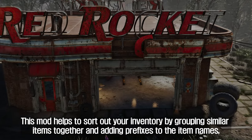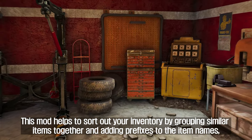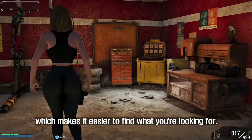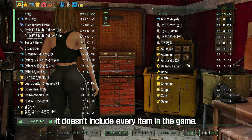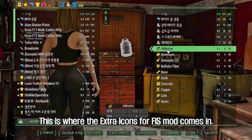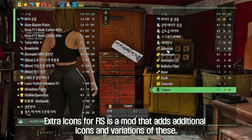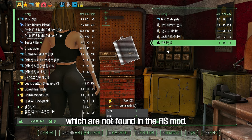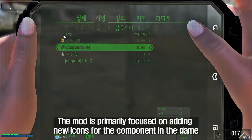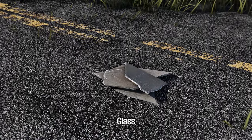The fifth mod to introduce is Extra Icons for Fiss. This mod helps to sort out your inventory by grouping similar items together and adding prefixes to item names, which makes it easier to find what you're looking for. While the Fiss mod is excellent, it doesn't include every item in the game — this is where Extra Icons for Fiss comes in. Extra Icons for Fiss adds additional icons and variations not found in the Fiss mod, primarily focused on adding new icons for components in the game such as Gold, Glass, and Cork.